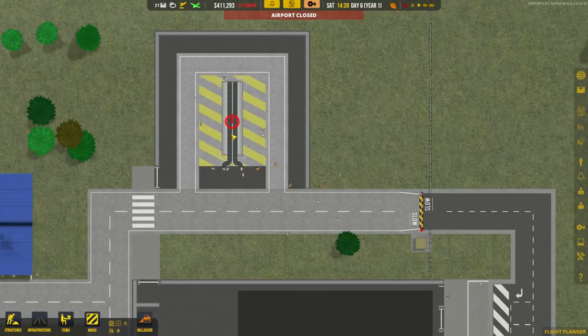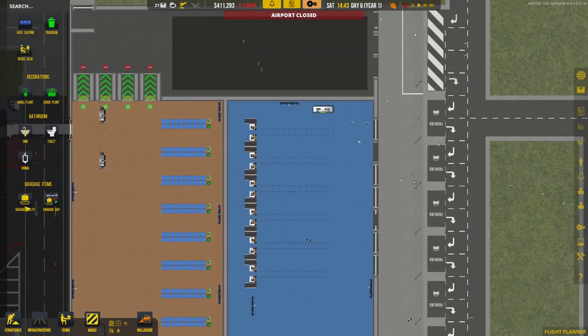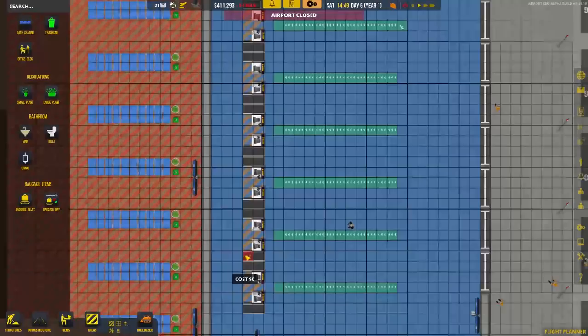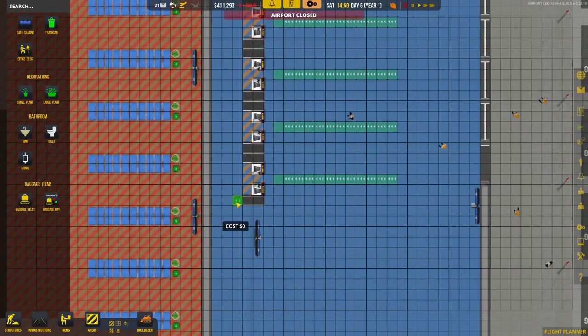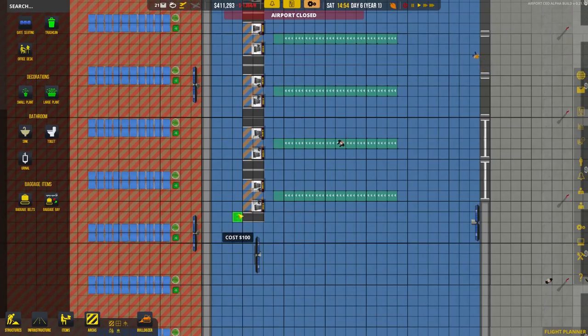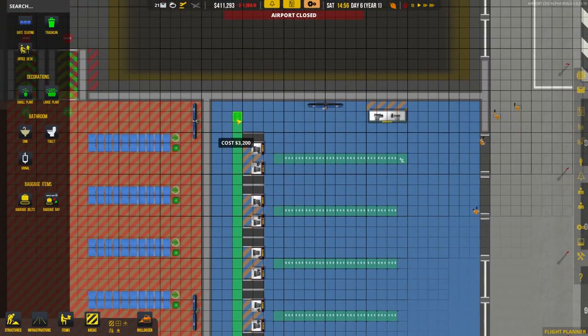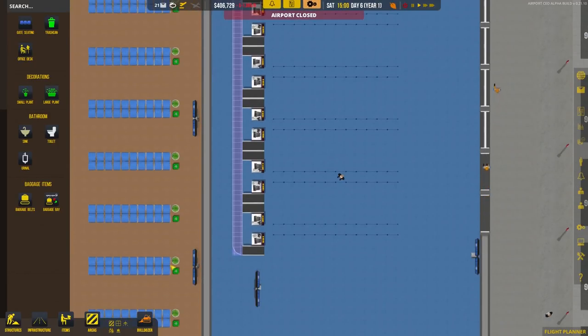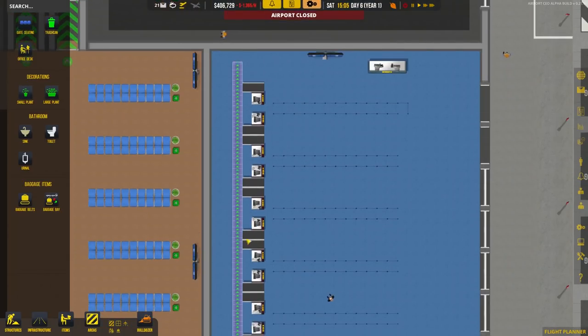We need to place the baggage belts to connect the check-in desks to the baggage bay. Go to items, select baggage belts — there are two options: overground belt and underground belt. For the bits behind the check-in desks, we want the overground belt. You'll see arrows running across the cursor showing belt direction. Rotate it to make sure the arrows go the right way — along behind the check-in desks. Use the toggle conveyor belt button at the bottom to see directions clearly.